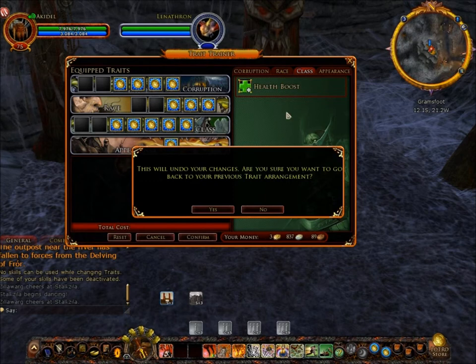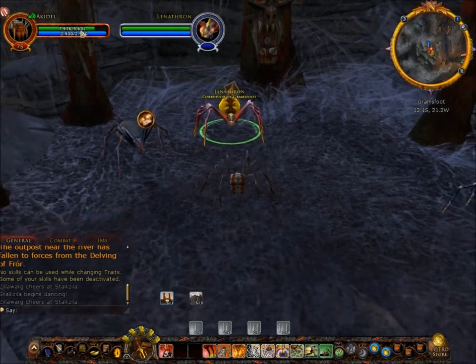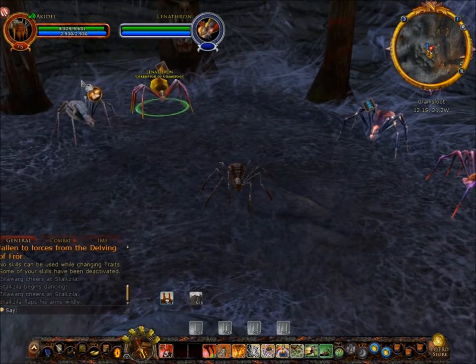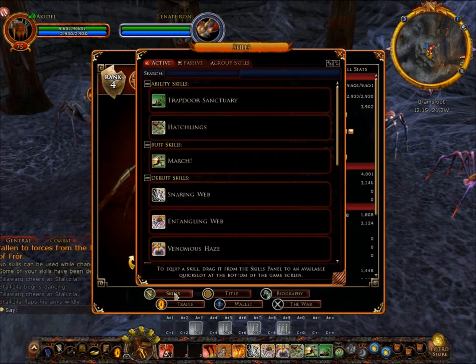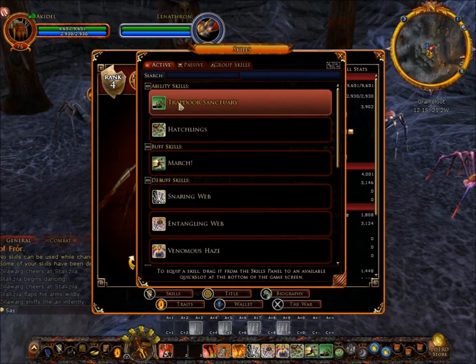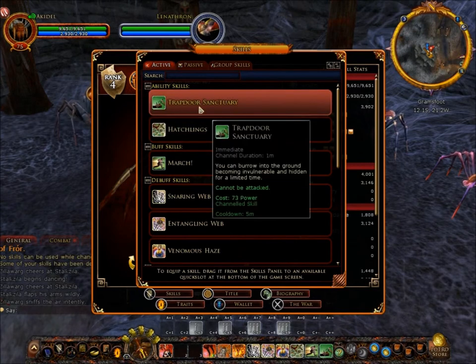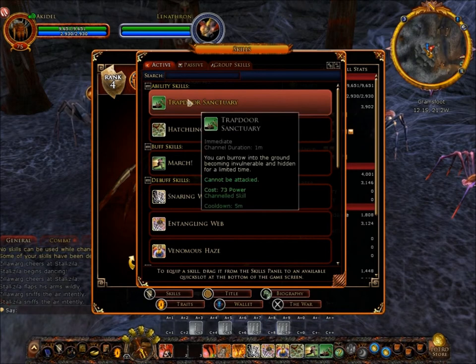As you can see, I've used some traits to increase health, which I'll talk about in a separate video — that's why his health has gone up. Let's look at the skills he has. I'm going to cover the ones you get at the start. There's the Trapdoor Sanctuary, which is an immediate skill that lasts for a minute. You burrow into the floor and cannot be attacked in this state. However, if you're on fire you'll continue to get damaged, and it has a cooldown of five minutes.